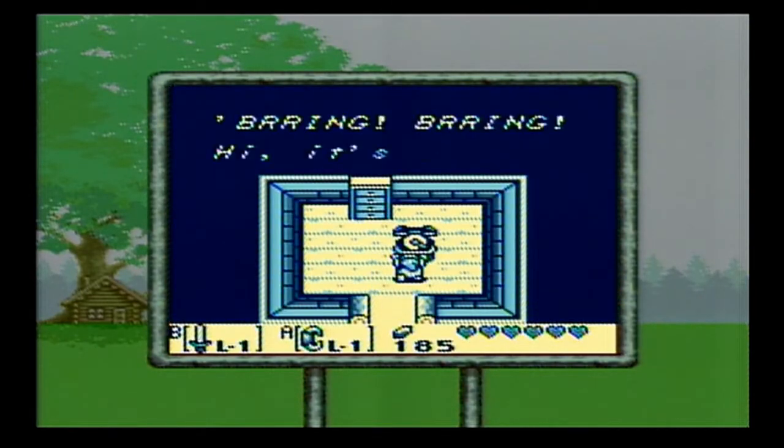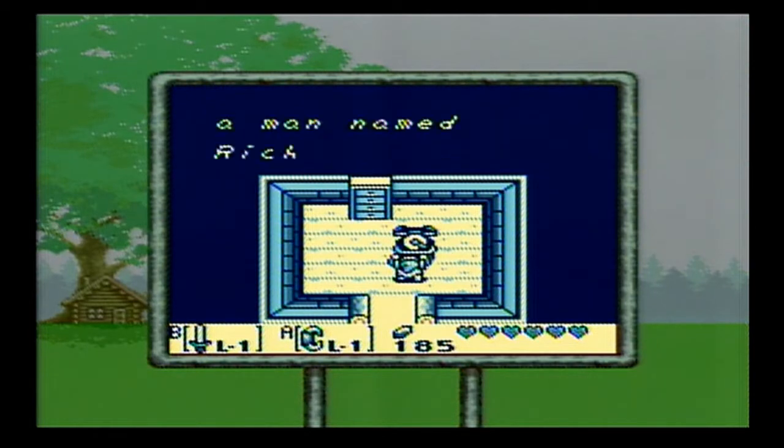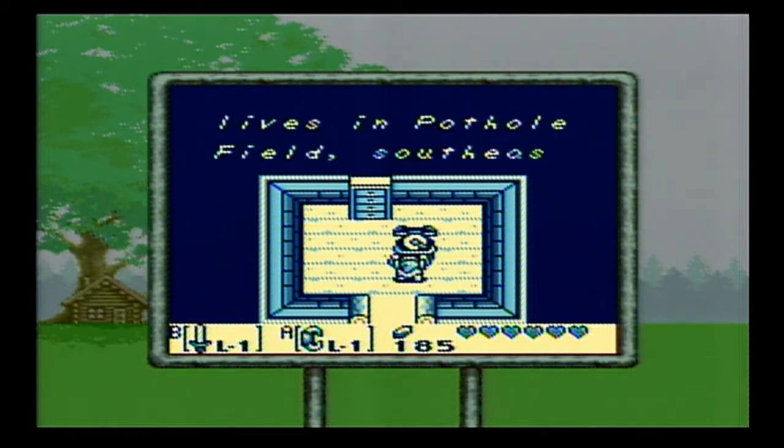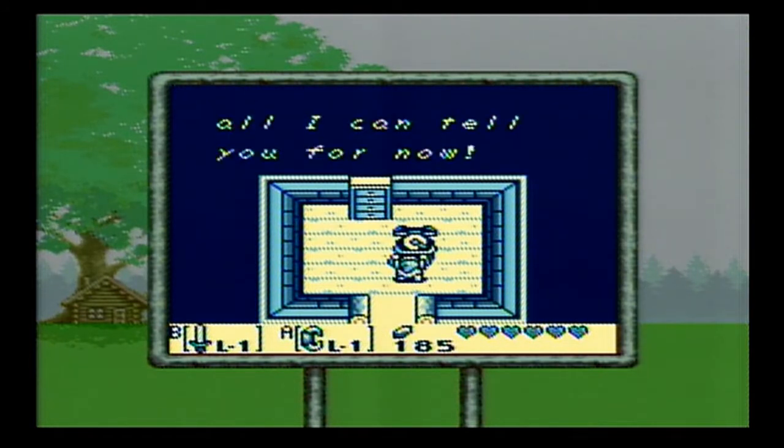Let's see if O'Ryra has a new hint for us. 'Hi, it's O'Ryra. Have you met everyone on the island? There's a man named Richard who lives in Pothole Field, southeast of the village. Why not pay him a visit? That's all I can tell you for now. Bye.'